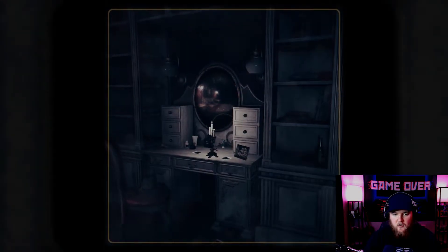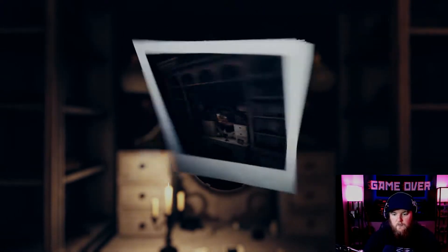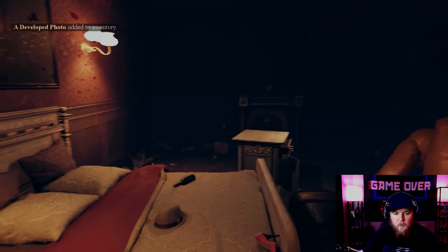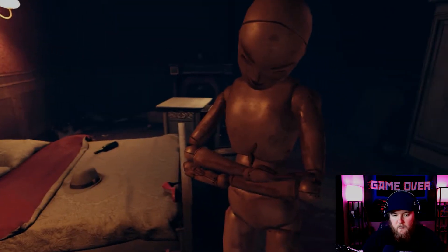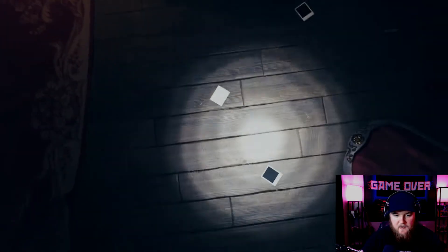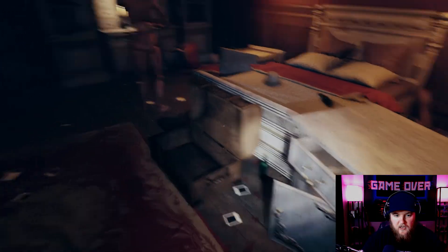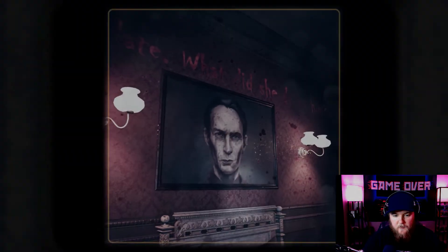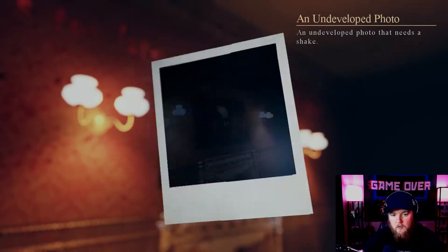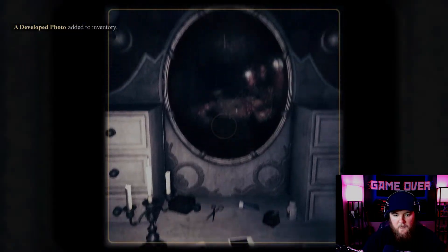Let's take another picture and get the hell out of here. We're back to this room again. It's too late — what did she do to him? This is not good. We're obviously missing something. I have a key, but a key to what? There's a chest — what happens if we take a picture of that? Somebody's crying. I'm going back — we must be missing something.